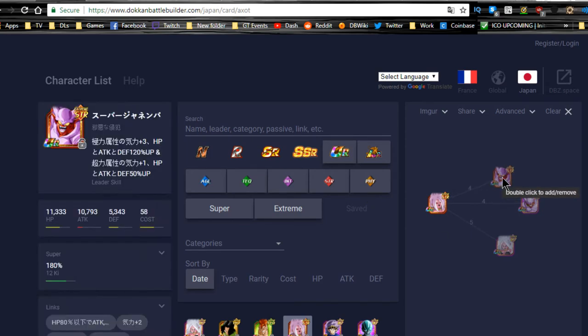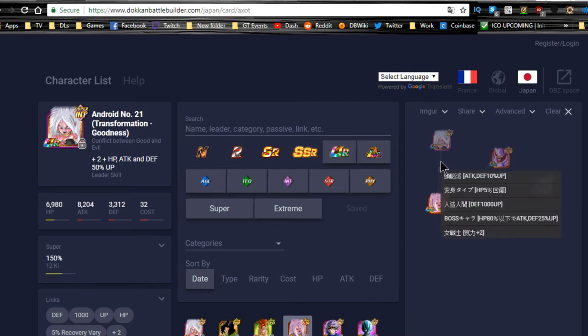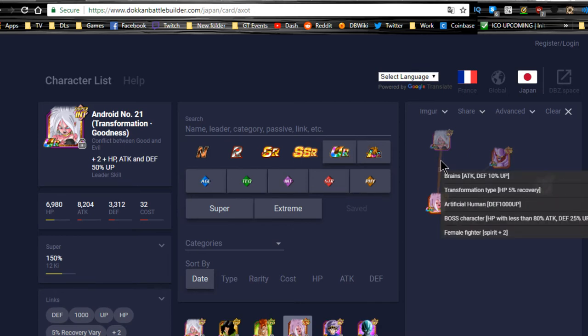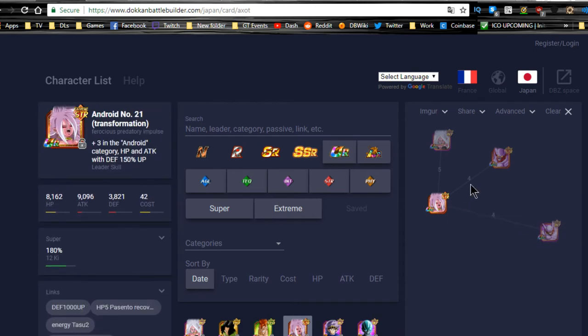Her best linking buddies in-game are the STR Janemba and the INT Janemba, sharing link skills: Transformation (5% HP recovery), Big Bad Bosses, Super Fierce Battle, and Fear and Despair. That's two Ki, Super Fierce Battle for a constant 15 attack link, Big Bad Bosses giving attack and defense +25 when HP drops below 80%, and 5% HP recovery — an awesome combination of links.